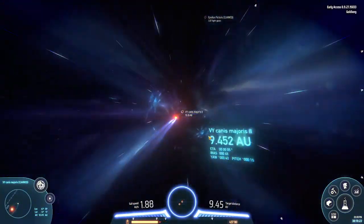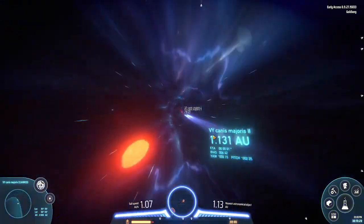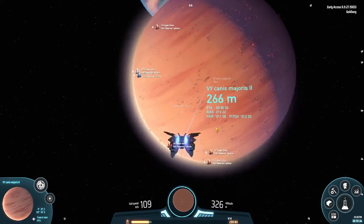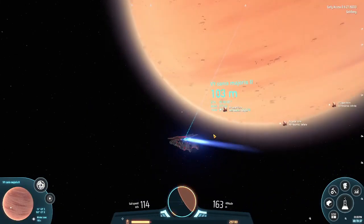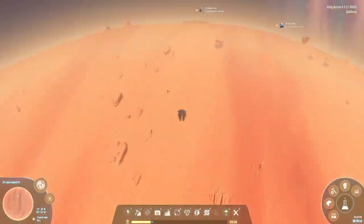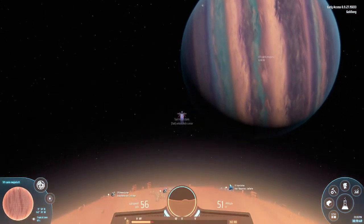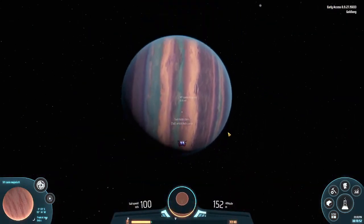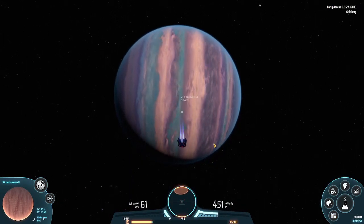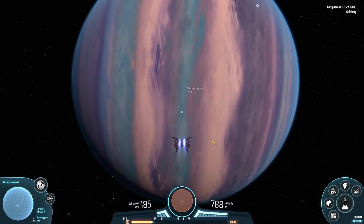You might be asking why I don't know English well - I actually know English better than my own language. This gas giant is 0.06 astronomical units away. You might be asking why it's so colorful - because Dyson Sphere Program's creators designed it that way.